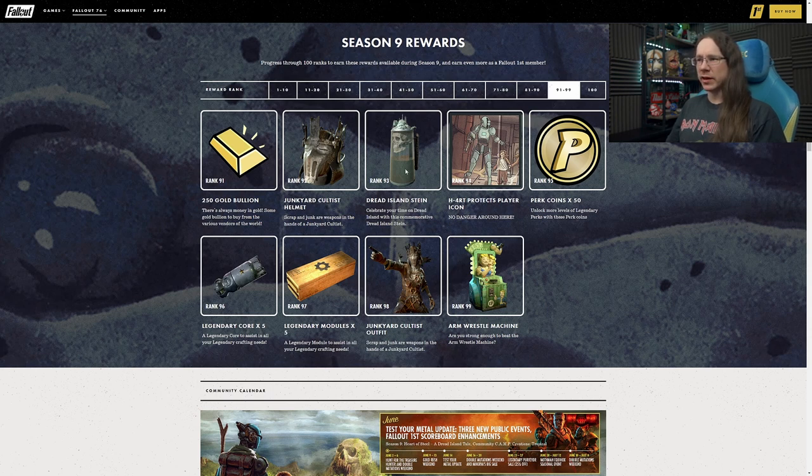The Obligatory Dread Island Stein at Rank 93 - not quite sure what to make of how it looks. It almost looks transparent with the skull on the inside, or it could be a sticker on the outside. Going to have to see that in-game. Yet another player icon at Rank 94. Perk Coins at last at Rank 95 - 50 of those. Legendary Cores at Rank 96, and Legendary Modules at 97, which is nice - definitely the one we want. The rest of the Junkyard Cultist outfit at Rank 98 - definitely liking the look of that.